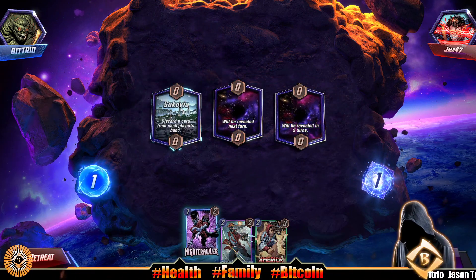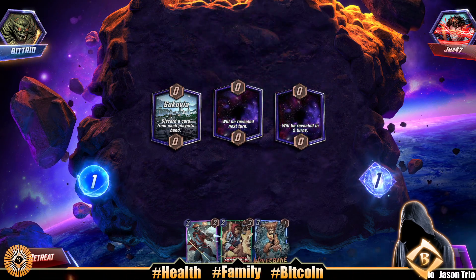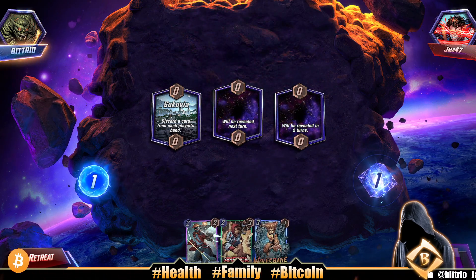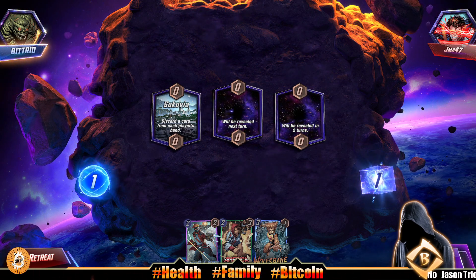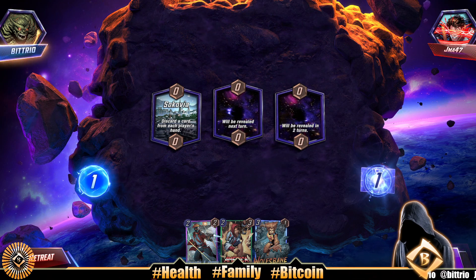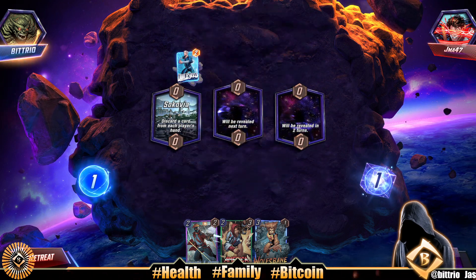Yo what's up everybody. Something happened — Hawkeye just dropped down. Copia: discard a card from each player's hand. Oh no, who did we lose? I gotta play that back. All right, I guess we can't do nothing — our opponent lost the Hawkeye.